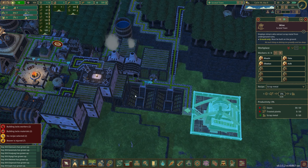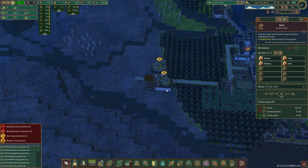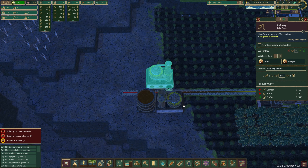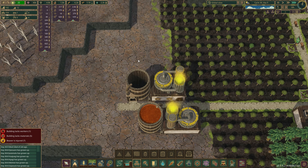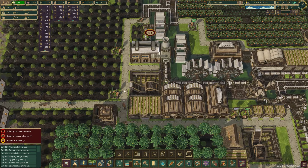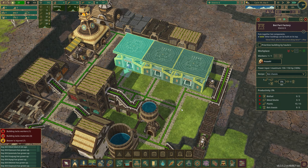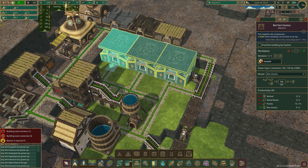These guys need gears and treated planks in order to produce metal. I really need to get this biofuel going. Let's go ahead — biofuel from carrots, of course, because we have tons and tons of carrots. Biofuel is stored in the tanks here. These guys are going to be putting biofuel in there. Are we providing biofuel yet? Yes, we are. He's going to get some biofuel. They're going to start producing. We've got three bot heads and a bot chassis.